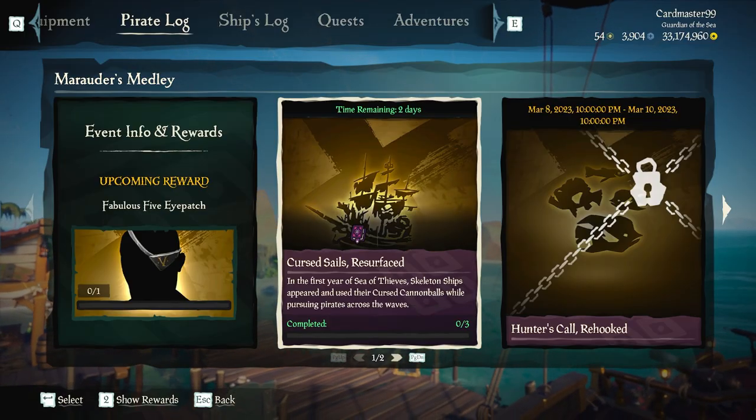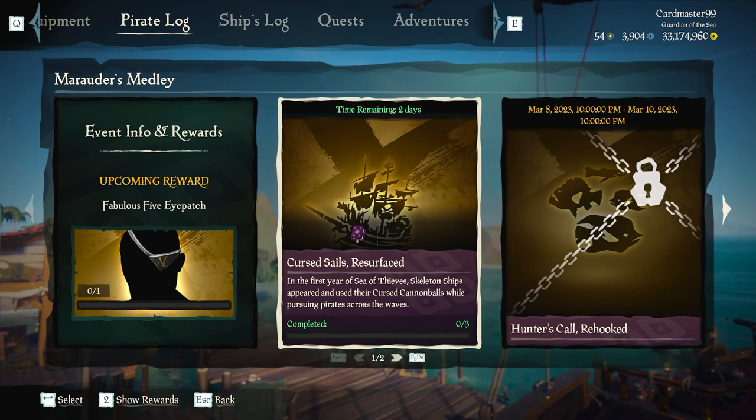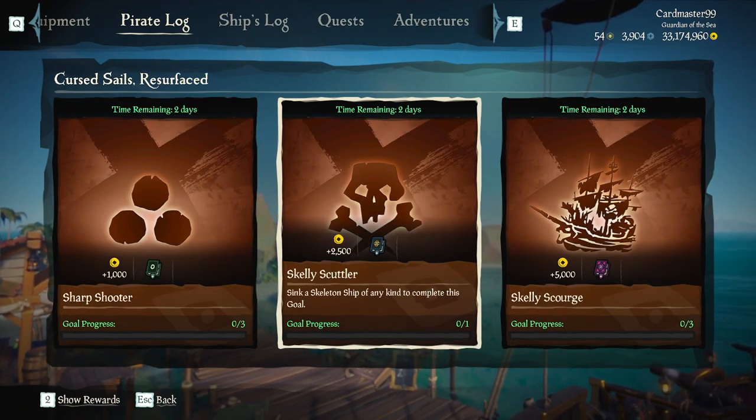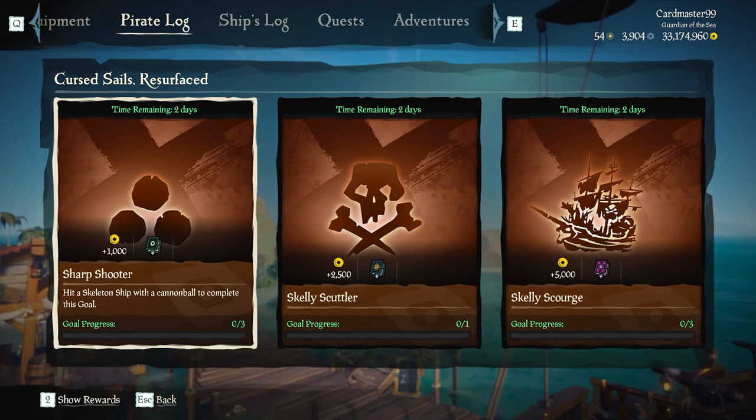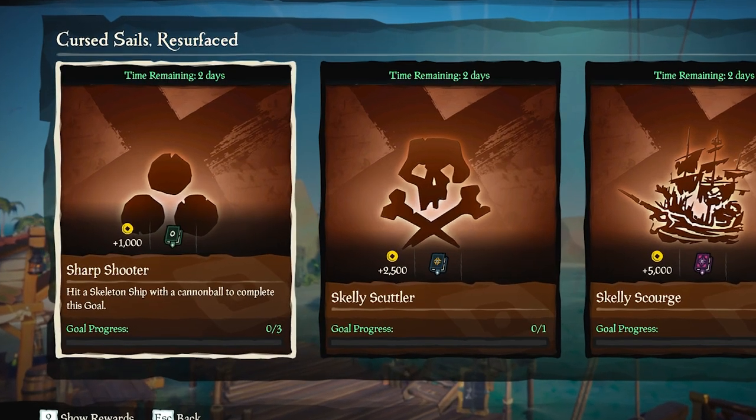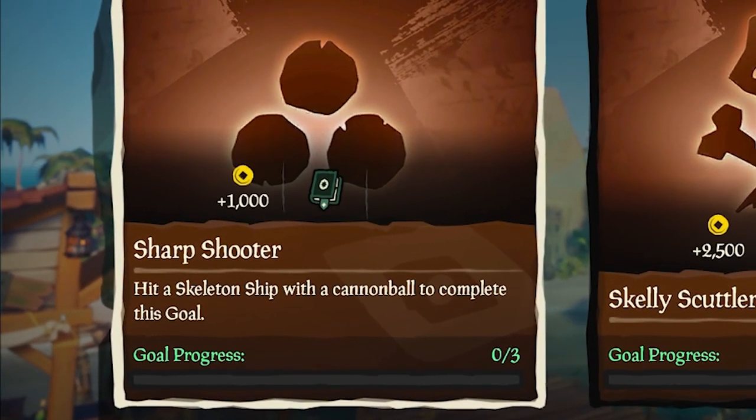The Cursed Sails resurface — if you click into that you will have a variety of challenges. You only need to do one of these, you don't need to do all three. Today is very easy because all you have to do to get the eye patch is just hit a skeleton ship with three cannonballs.